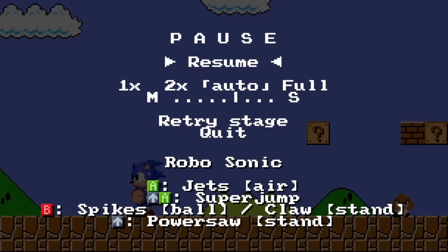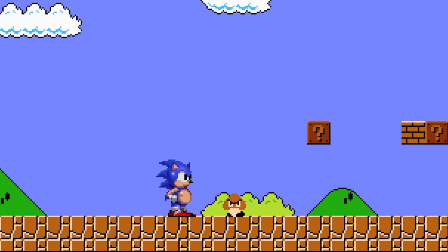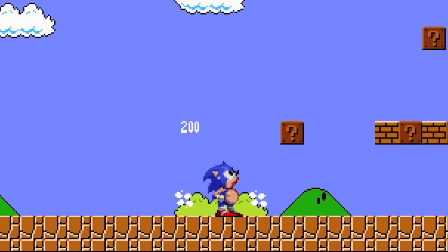First, let's hit start and see our moves. We got Jets, Super Jumps, Spikes, Claw. We have a Claw? Okay, we don't have the Claw yet — we must have to unlock some of these.